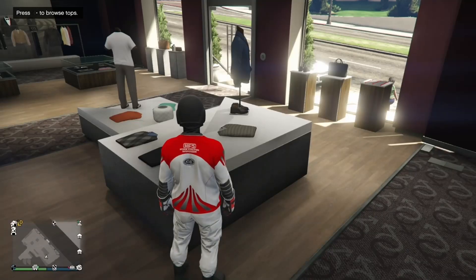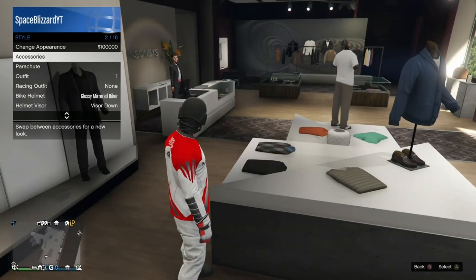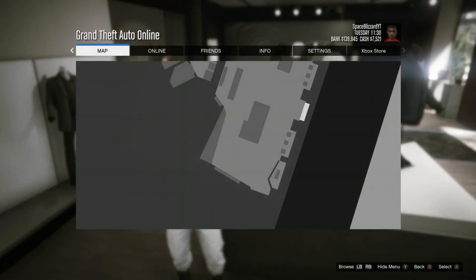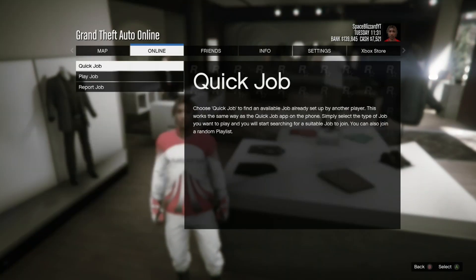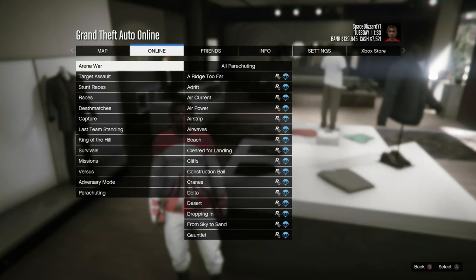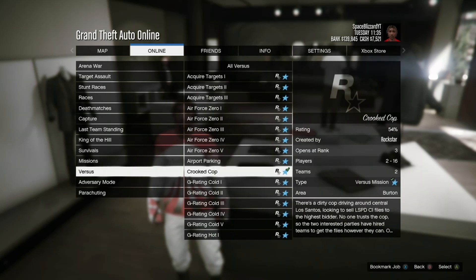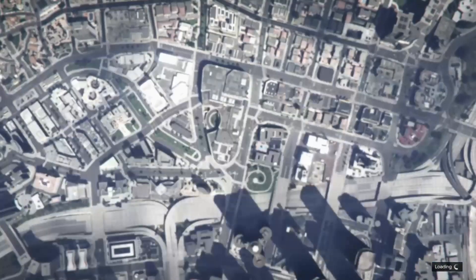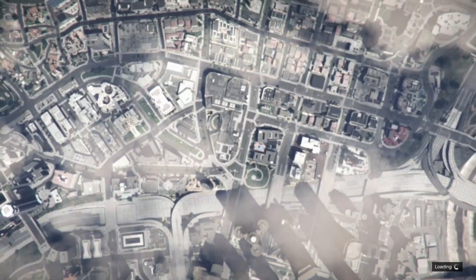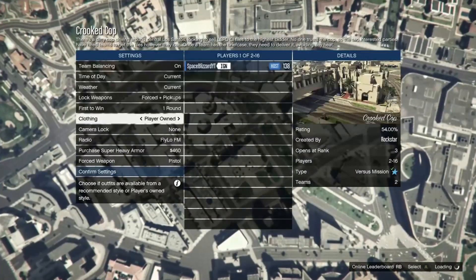Now you're going to want to start crooked cop. Open up the pause menu, go to jobs, play jobs, Rockstar created, and go down to versus. Make sure you choose versus and choose crooked cop. Make sure you follow these steps because it's the only way you're able to get the outfit — the outfits are stuck when you get them. So make sure you put the clothing on and play around.